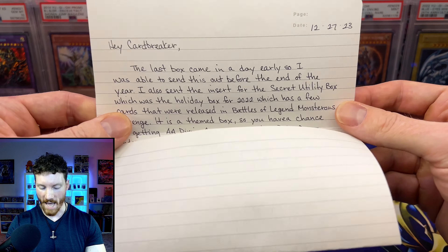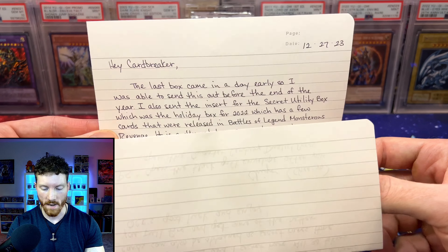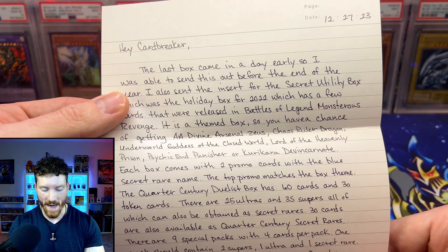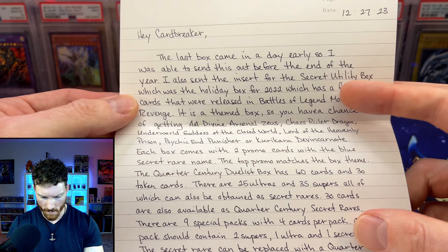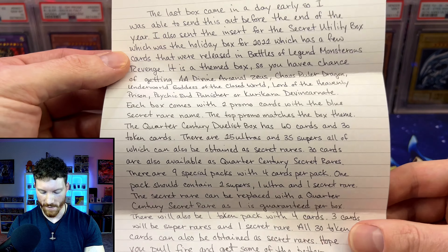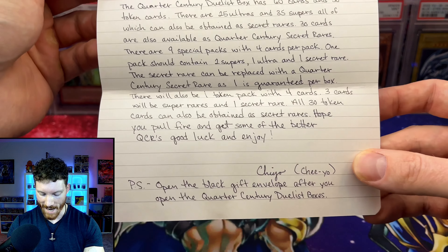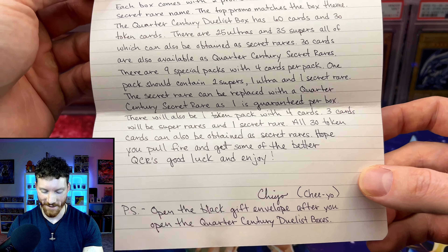Before we get into today's epic boxes, I do have a huge shout out to make to my friend Chiyo, who actually lives in Japan and managed to hook me up with all these boxes. He did send us a note — a very long one that basically describes the boxes and everything. We also have a battle coming up between the 2022 secret utility boxes for a future video, so stay tuned. He explains there are 60 cards, 30 token cards, and all of them except the tokens can be Quarter Century Rares. He is now my hookup for all things OCG.